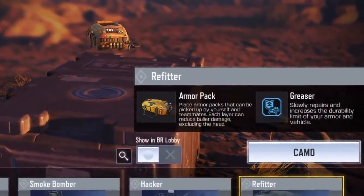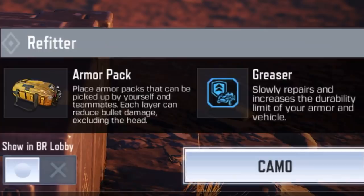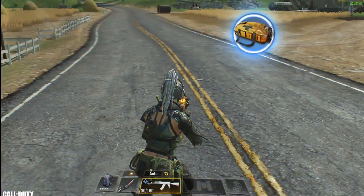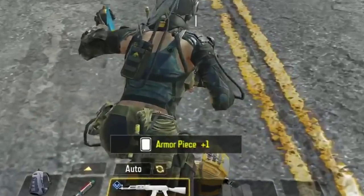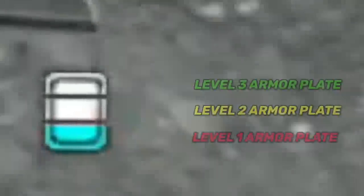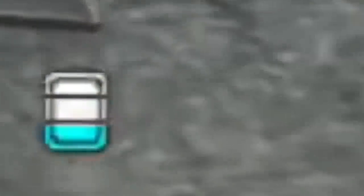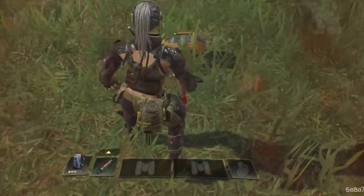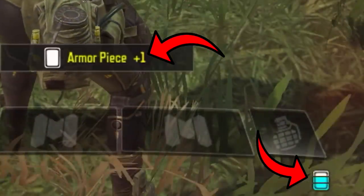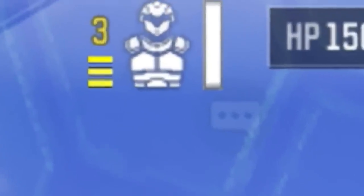Let's start with the basics and the general idea of this class, then we'll move on to the advanced tips. So this skill works by placing the armor pack on the ground. This allows you and your teammates to pick special armor plates. The number of armor plate layers is indicated by an icon, and you can have a maximum of 3 layers. Without an upgrade you can take 1 armor plate at a time, and after upgrading you can take 2.